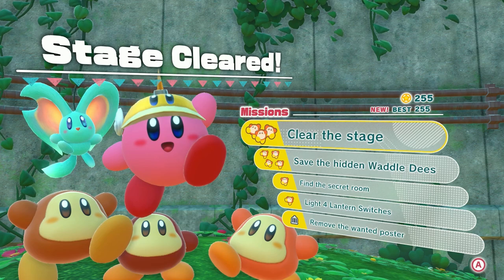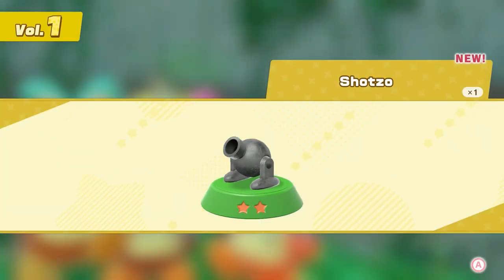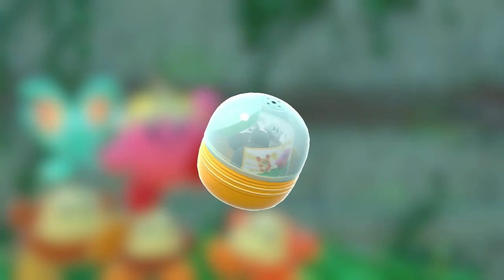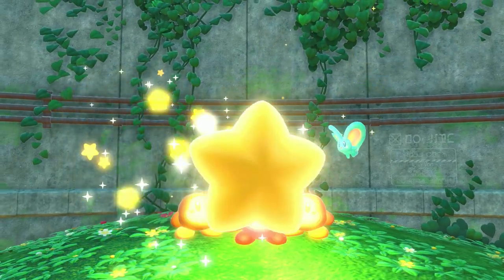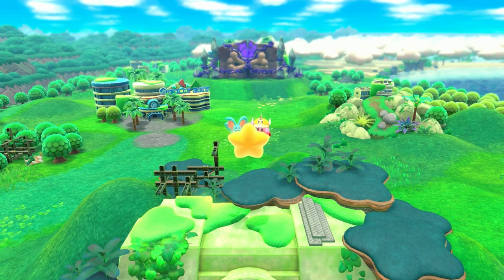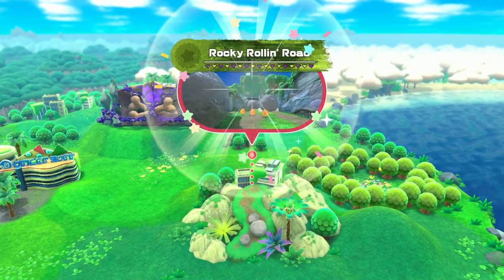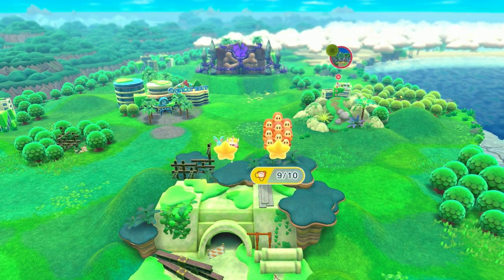I saw that and I didn't do anything about it. Oh, we got a cannon thingy — so this is like mini-kits or something. We got a Warp Star and that's it. Okay, now we head back home — not too shabby. Rocky Rolling Road — we will do that in the next episode.